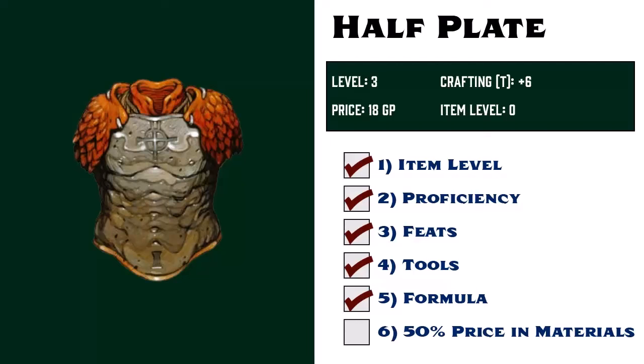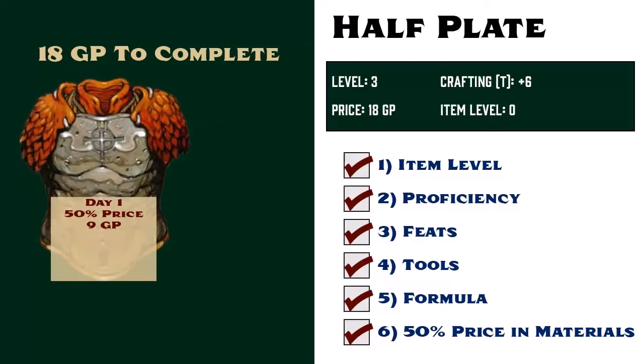And the last requirement is materials. Half-plate is listed with a price of 18 gold pieces, so she must provide 9 gold upfront to begin her work, and must provide 18 gold worth of materials or discounts in order to complete the armor set. She spends one day of downtime working on the armor, at the end of which her player rolls a crafting skill check. Note that she is able to roll this check after only one day of work because she has the formula. If she was not crafting with the formula, she would need to spend two days of downtime working before rolling this check.